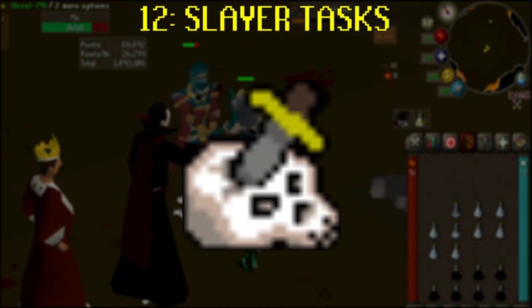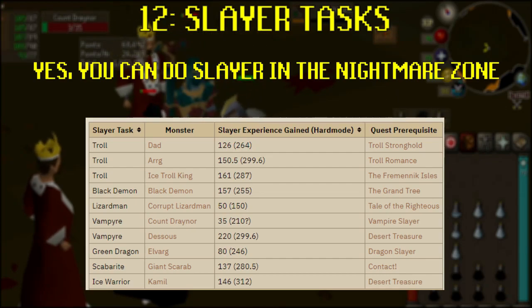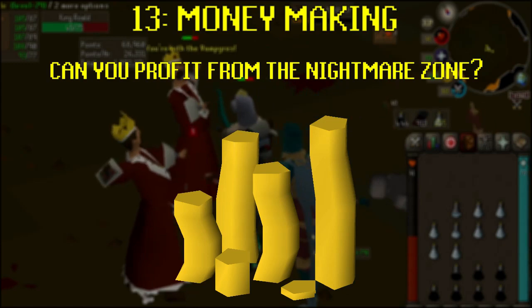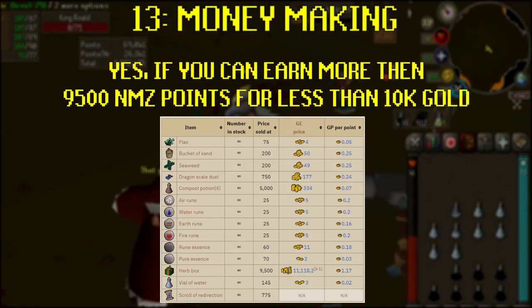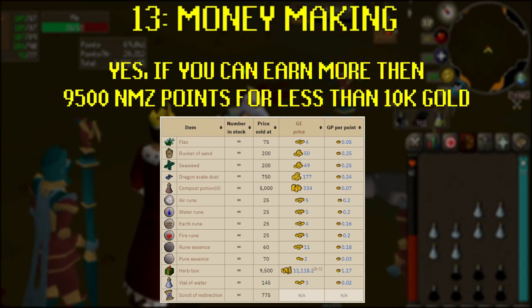Slayer Tasks: most Nightmare Zone enemies will count for your Slayer task, so if you're assigned to kill Demons or Trolls, you can enable any of the Demon or Troll enemies and kill them here. The only real reason you do this is because the Nightmare Zone is safer than the rest of Gielinor. Money Making: you can make money in the Nightmare Zone — you just need to earn enough points to justify the Dream fee. Spending your earned Nightmare Zone points on herb boxes will give you the maximum return on points. Each herb box costs 9,500 Nightmare Zone points and has an average value of 10,000 coins, so if you can earn over 9,500 points in a Dream while spending less than 10,000, you'll make profit by selling the herbs.